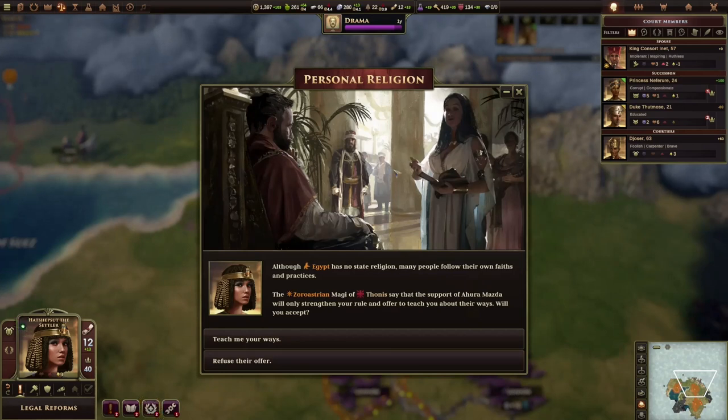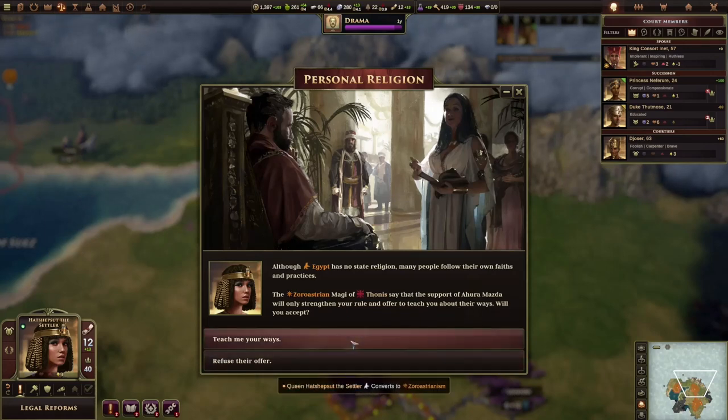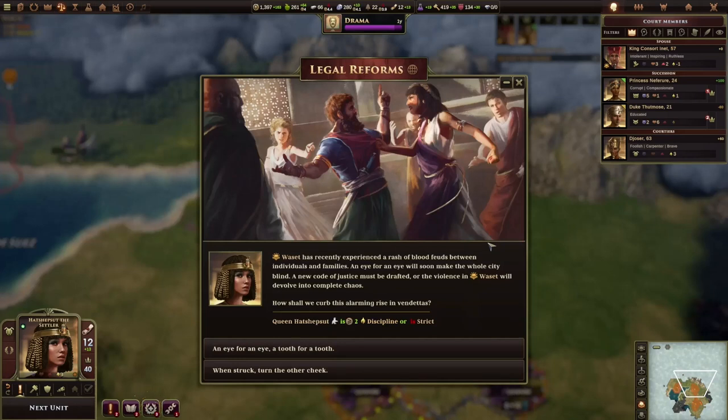Let's infiltrate Assyria and see what we can find out — personal religion. A Zoroastrian mage of Thornis says that support of their master will only strengthen your rule and offers to teach you about the faith. Will you accept? Yes, exactly — that's what we want. And we got another event: Legal Reforms.